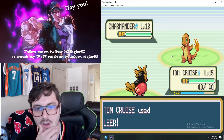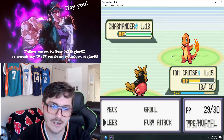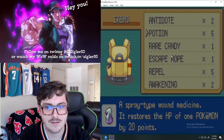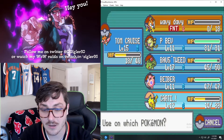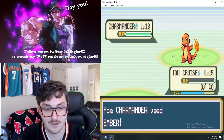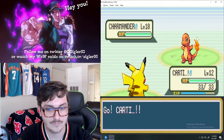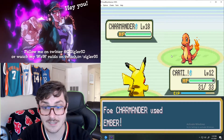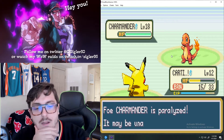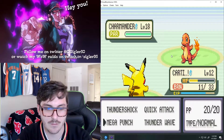He's gonna send out his Charmander, which somehow is not evolved yet. Imagine not evolving. It uses Ember - a fire type move. Golly dude, they are just ripping me apart. So this is kind of a tough fight. I'd make sure you're prepared. Burns are bad because it injures you every turn similar to poison, but it also lowers your attack, so Mega Punch is probably out of the question.